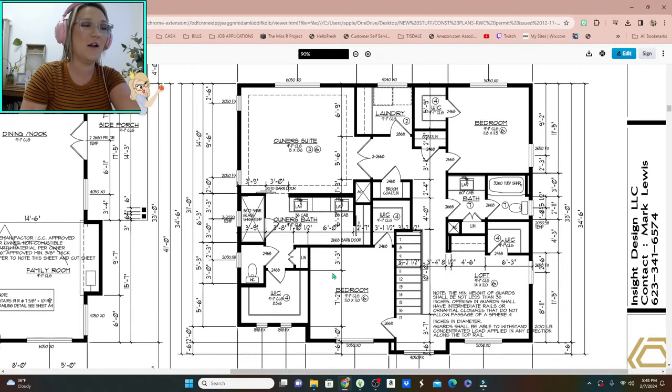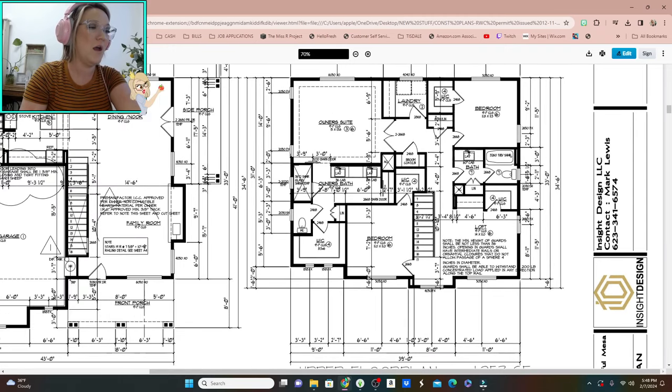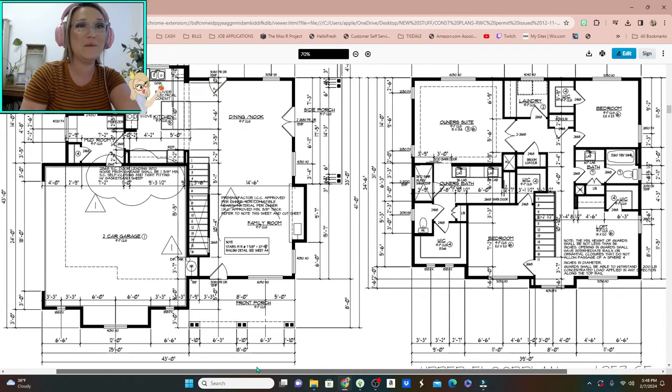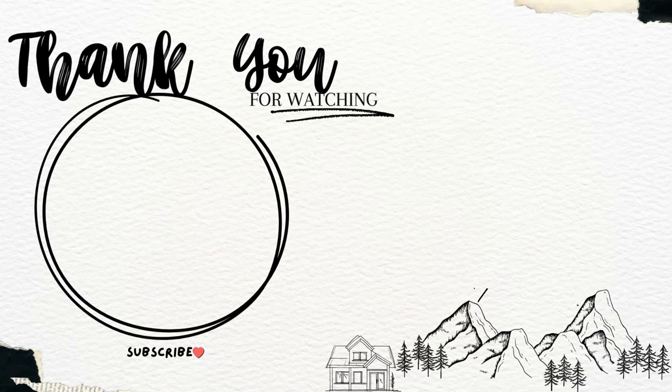I actually found these plans on a plan website and sent them to the draftsman. We made some changes and adjustments to create something we absolutely love, so it's very exciting. Anyway, that was the layout of our house — I hope you guys enjoyed this video and I'll see you in the next one. Bye!